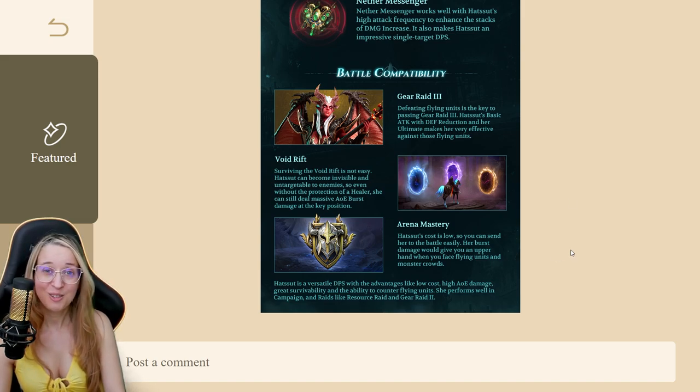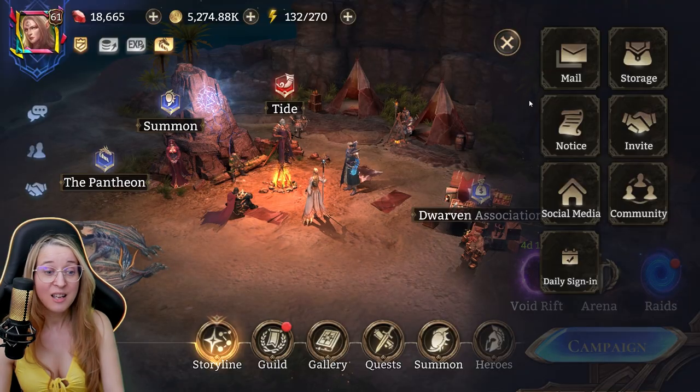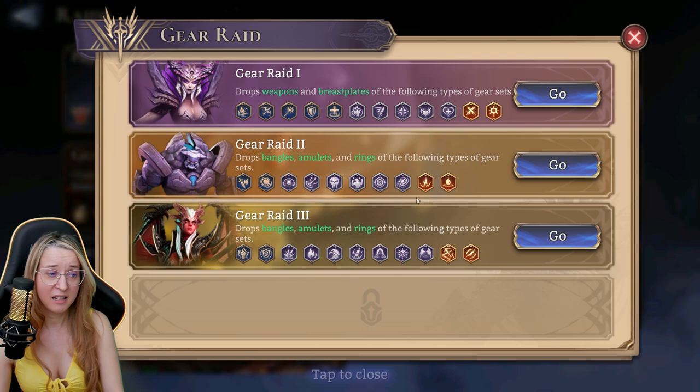Arena is huge — Hotsut is so cheap to place, which lets her deal top-tier damage very early on and get ahead in battle. If she's your first or second unit placed, it's really going to pump out big damage. She performs well in campaign and raids like Gear Raid 2. She could be your main damage dealer on that top spot in Gear Raid 2, or someone you swap in if you have trouble keeping everyone alive.